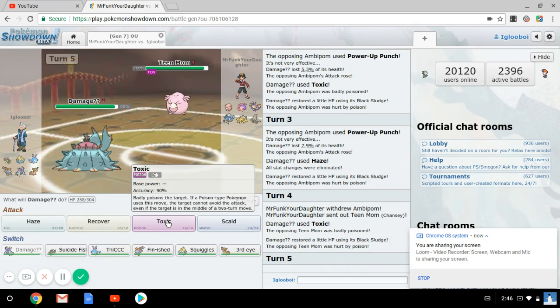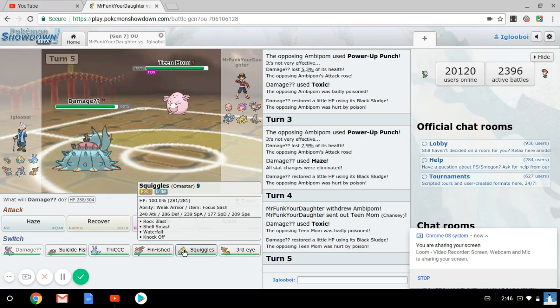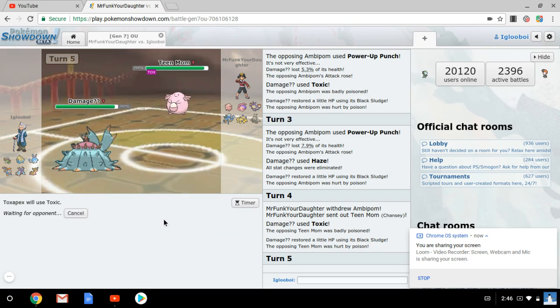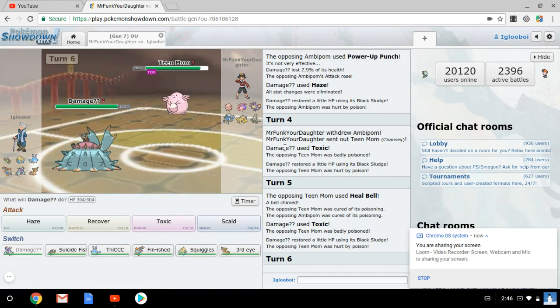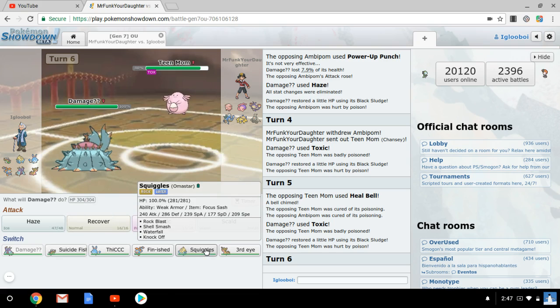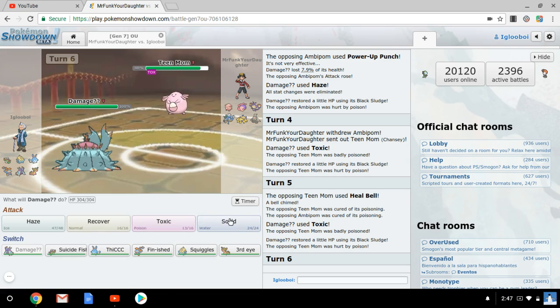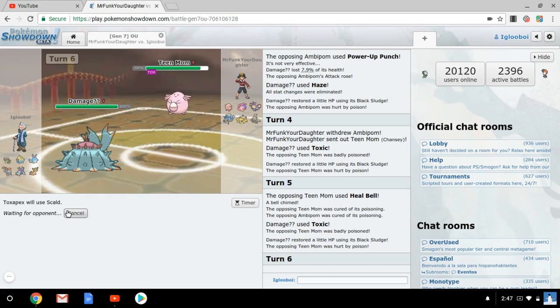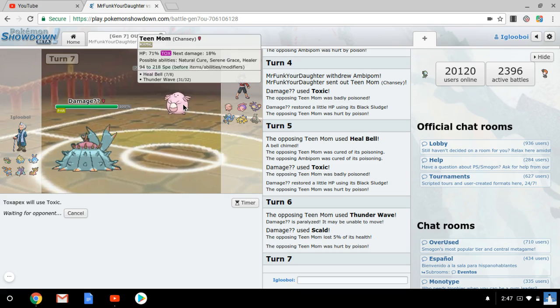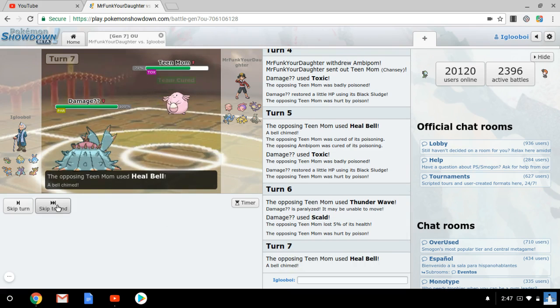I kinda wish I had a Stealth Rock user. Stealth Rocks would be nice this game. I don't really know what he's gonna do, so I'm just gonna Toxic again. He's just healing — that's fine. I'm just gonna Scald, I think. I'm gonna Scald. And then I'm gonna Toxic here, predicting him to switch out, because I definitely feel he should switch out. Or he just Heal Bells, which is fine.